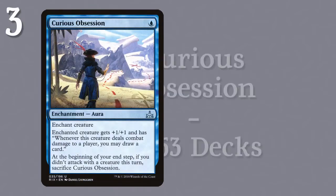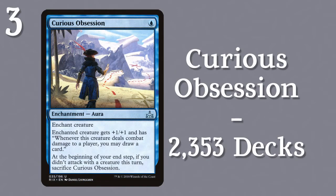Third place goes to Curious Obsession, a cheap aura that gives +1/+1 and card draw with the drawback of requiring you to constantly attack. Curiously enough, 2353 decks have this card.